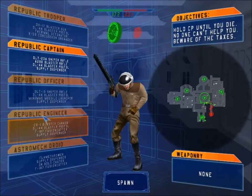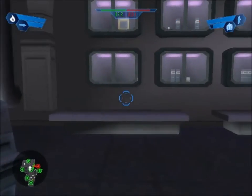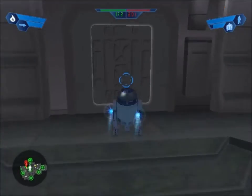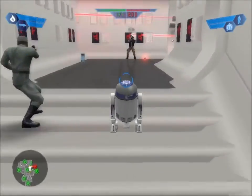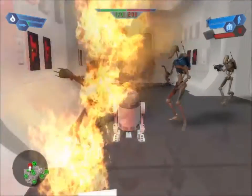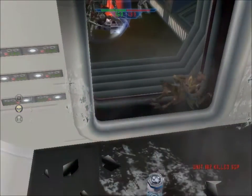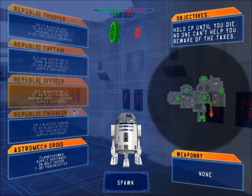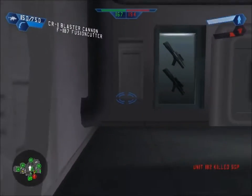Where should I spawn? Remote droid — wait, I'm R2-D2! I can be R2, I can fly, I can burn everything! Okay, that G and Oson just hit me. Who else can I be? Let's be the engineer.